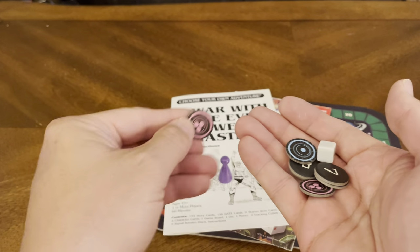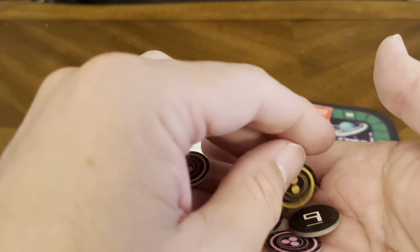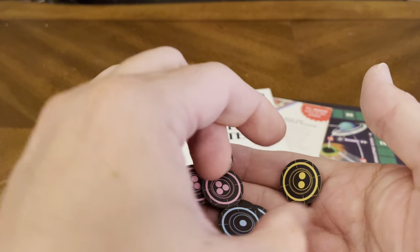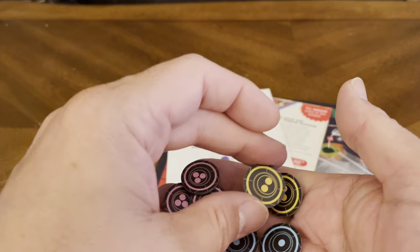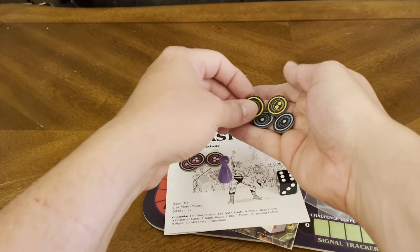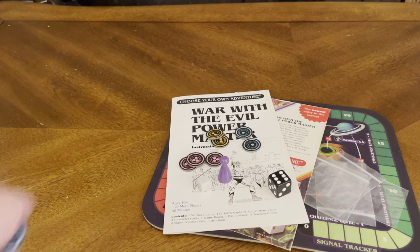We've got some tokens — looks like there's a 10 token. There are pink cubes with numbers, yellow dots, some pink ones, blue ones, and a yellow one. You've got yellow, red, pink, yellow or orange, and blue — looks like you get three of each color.